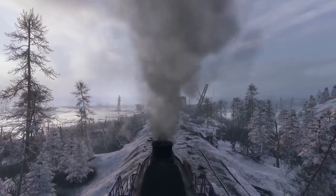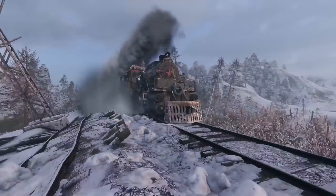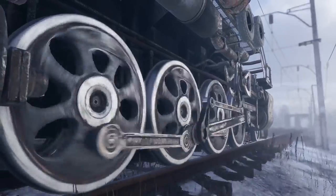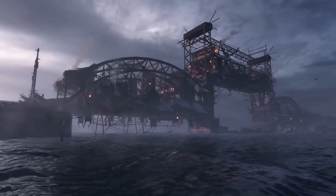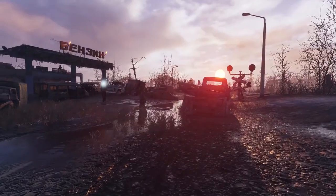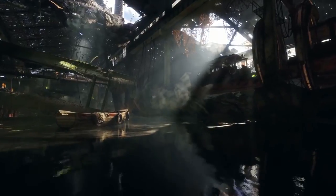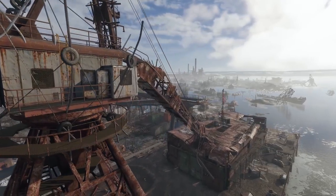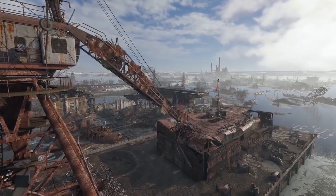Metro, the epic first-person shooter series based on the novels by Dmitry Glukowski and developed by 4A Games, puts players in the role of Artyom, a survivor and Spartan ranger in post-apocalyptic Russia. After the critically acclaimed Metro 2033 and its sequel Last Light, the series returns with its third and most ambitious installment yet, Metro Exodus. This walkthrough takes place in a level situated near the Volga River, shortly after Artyom, his wife Anna and their fellow Spartans discover there is life outside the Moscow Metro and flee the tunnels on a hijacked train called the Aurora, heading east in search of answers.